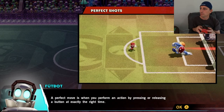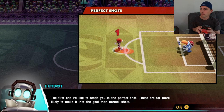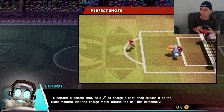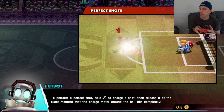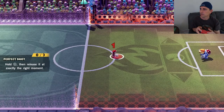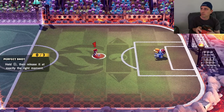A perfect move is when you perform an action by pressing or releasing a button at exactly the right time. The first one is the perfect shot — they are far more likely to make it into the goal than normal shots. To perform a perfect shot, hold A to charge a shot, then release it at the exact moment the charge meter around the ball fills completely.